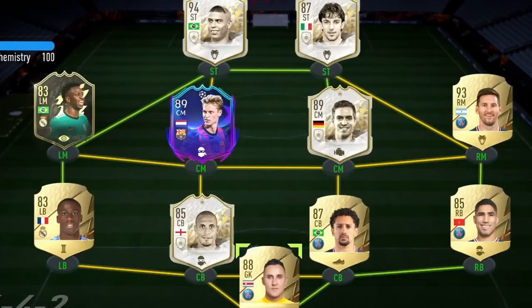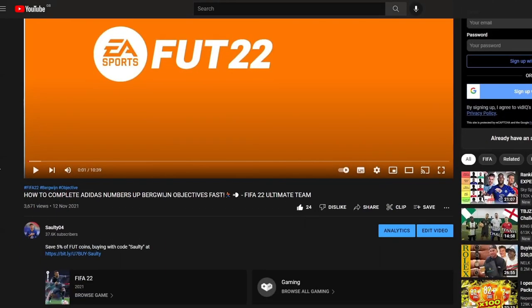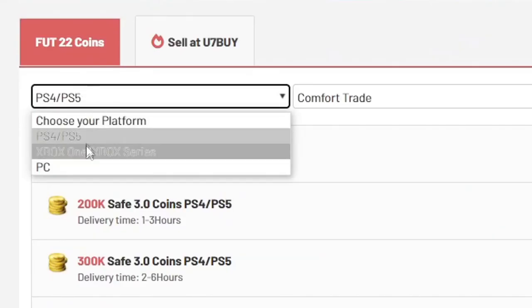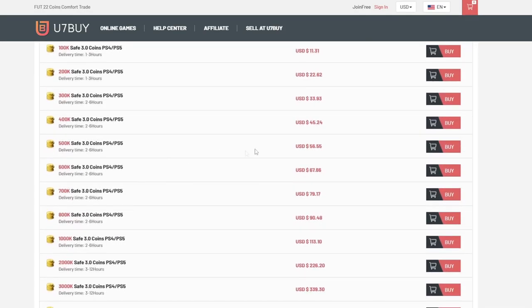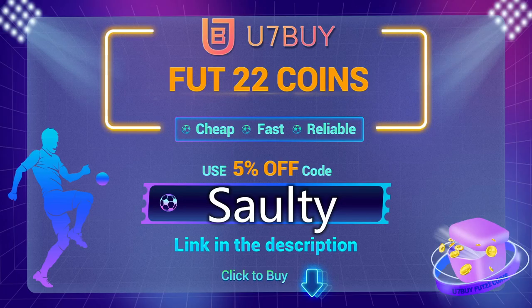So boys, if you're wanting a team like mine on the screen right now and a strike partnership like this, then I suggest you head over to the link in my description and it will take you to this page where you can select PS, Xbox, PC services, and you can buy players, coins, whatever you want. Use of them by is where to go. They are the best in the market for coins and players. To save yourself a further 5% off your order, use salty at checkout.